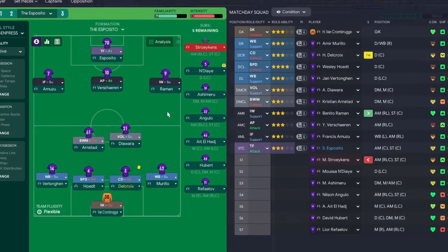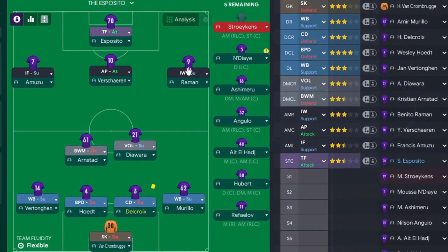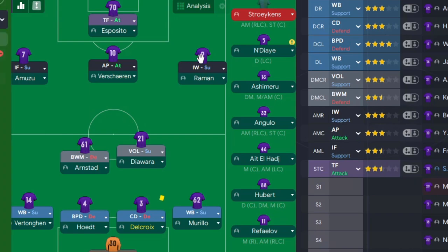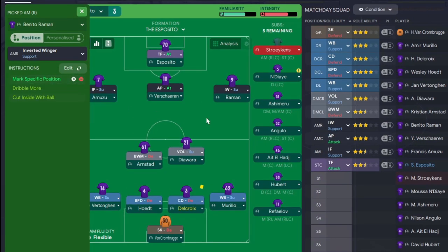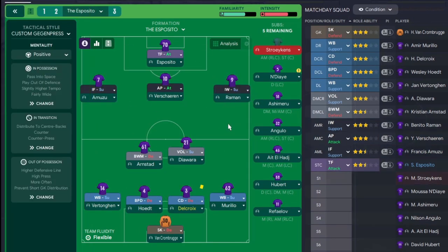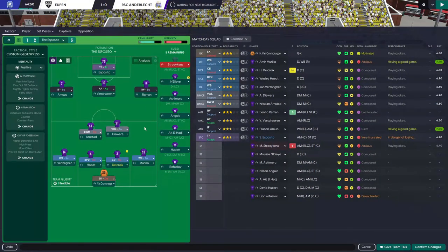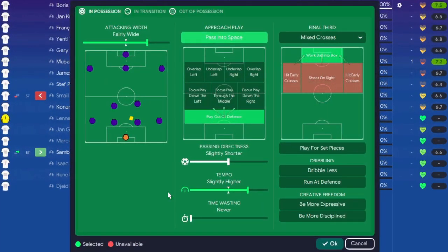We've changed from an inside forward on attack to an inverted winger on support - he'll drop deeper to get the ball off Murillo and help out defensively. We've also added the player instruction 'mark specific position' so he keeps an eye on that role. Rackman, who comes in, has a work rate of 16, so he'll work really hard to nullify the threat down the left. We're still chasing the game, so we're also going to add 'work ball into box' - 15 shots taken, so let's calm them down and get more on target.